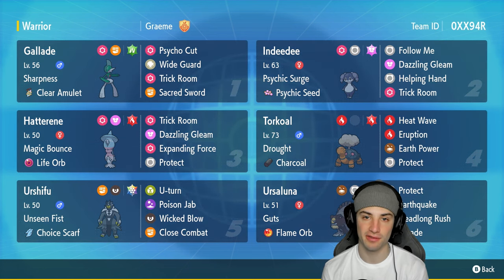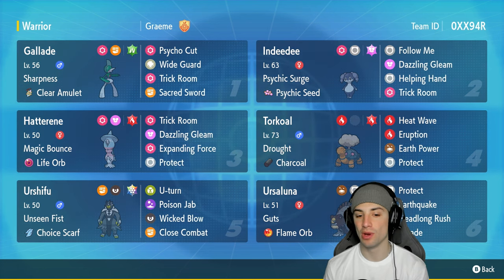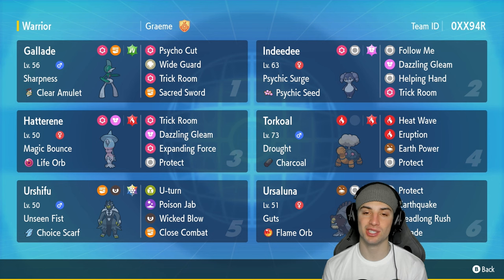Our final Pokémon for today's team is Urshifu — the dark and fighting one — with the Stellar Tera type. It's got Unseen Fist with Choice Scarf as its item, rocking U-turn, Poison Jab, Wicked Blow, and Close Combat. If you want to run the team yourself, the rental code is at the top right corner. If you enjoy today's video, leave a like and subscribe to the channel.